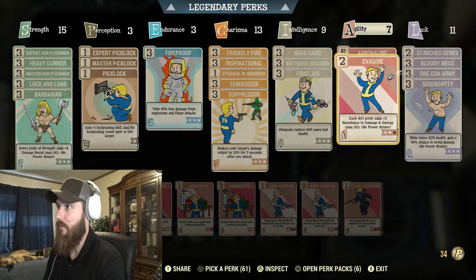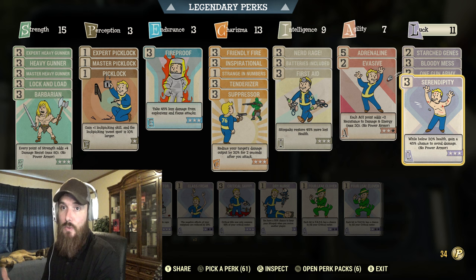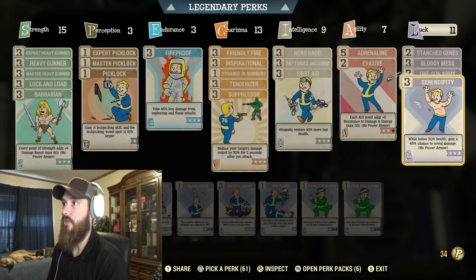For Luck I got 11 — 2 for Starched Genes, 3 for Bloody Mess which makes you deal more damage, 3 in One Gun Army which gives your heavy guns a 12% stagger chance and a 12% chance to cripple a limb, and 3 in Serendipity which gives you a chance to dodge attacks if you have a lower health build. I typically run a low health build, which is also why I have Nerd Rage on to deal more damage.